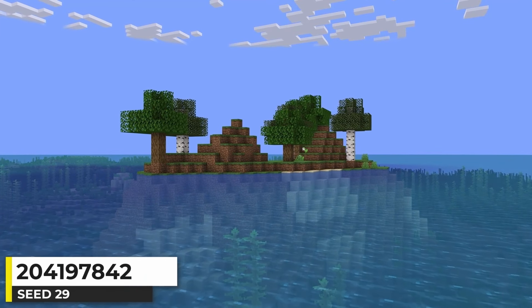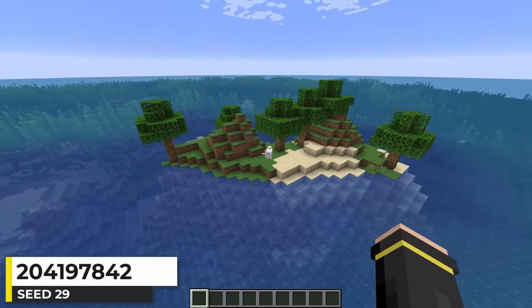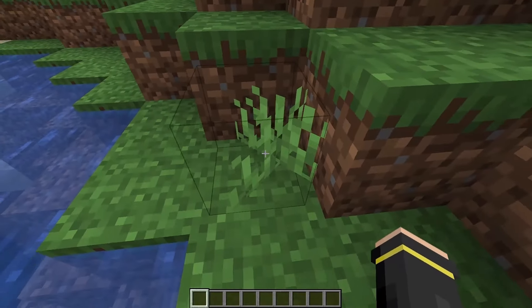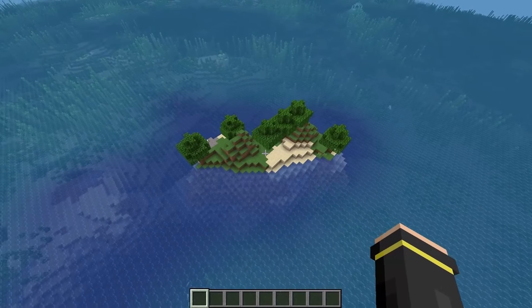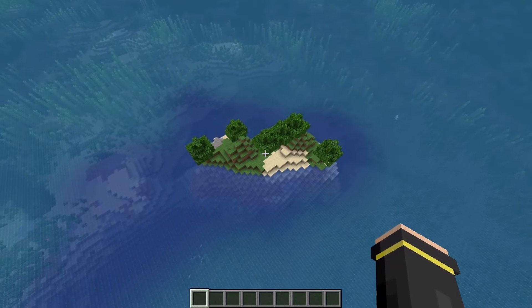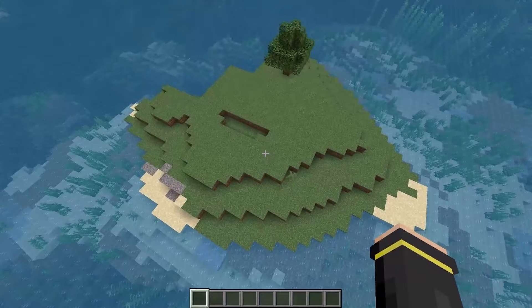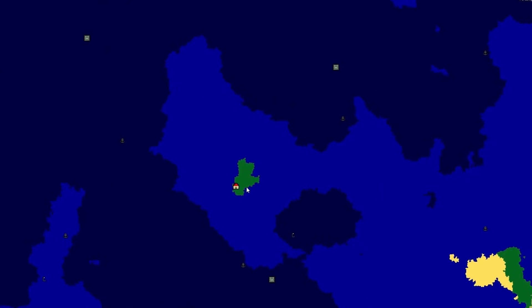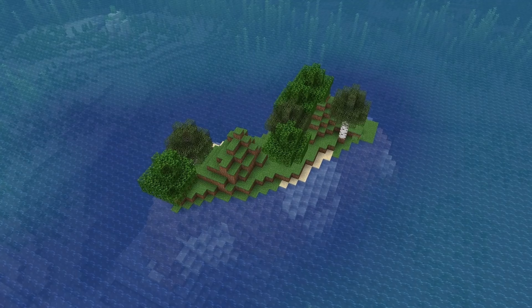This is pretty much what I hope to find when I do searches for island seeds — just a tiny island with some trees, some sand, a bit of gravel, and some grass for wheat. I even had a sheep spawn with the world. Just a tiny survival island is all it is. There's another island over there if you want to play with a friend. This is one of those islands that is still ocean biome on the surface so you don't see it on the map.